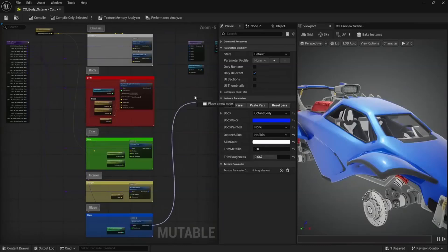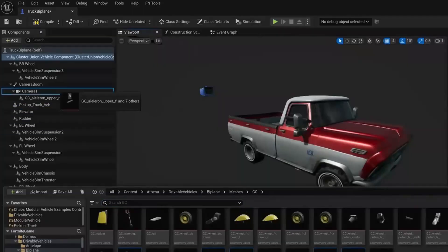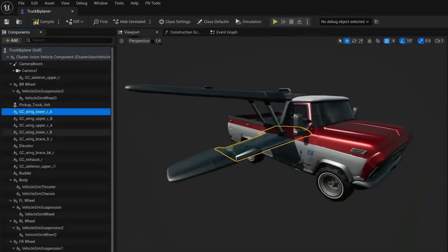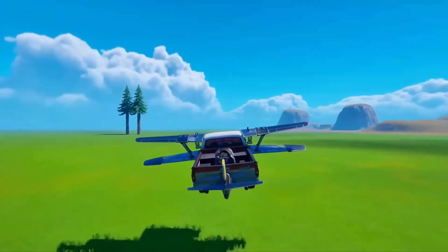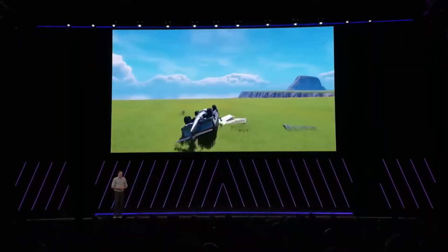Unreal Engine 5.5 also adds support for customizable vehicles using a building block style assembly system for easy configuration and customization. These improvements aim to simplify content creation processes and reduce the need for manual work in creating character and vehicle variations.